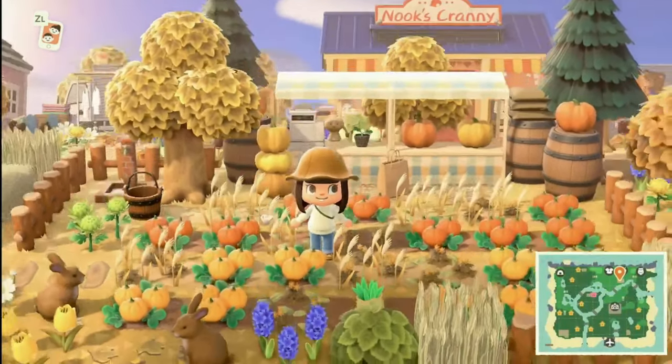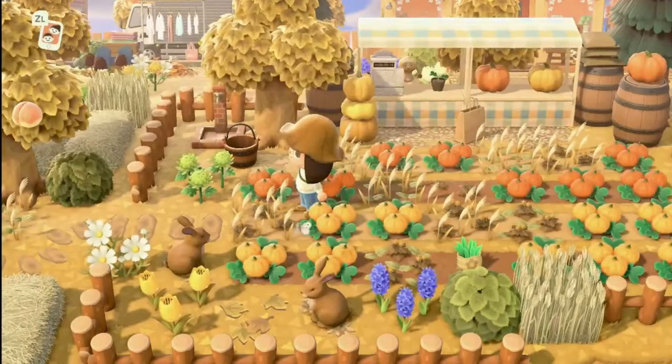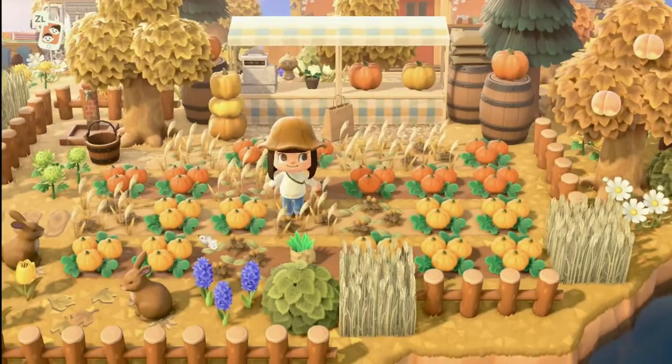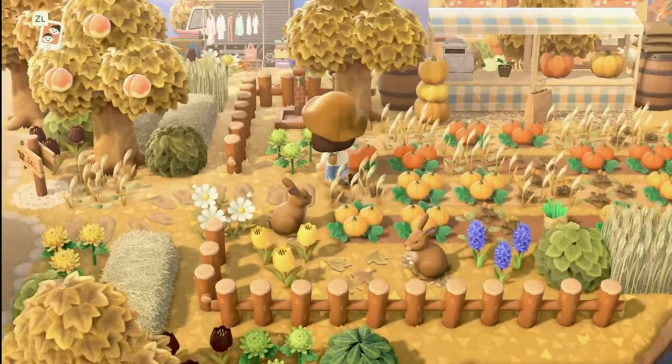In front of Nook's Cranny we have this cute little pumpkin patch. I do love a good pumpkin patch — they just look so cute. She used yellow and orange flowers on this island, and I love the dropped weeds right over here — those are super cute as well. There are some little brown bunnies in here too.